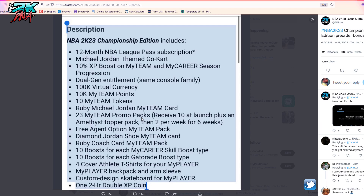There are 23 MyTeam promo packs - you receive 10 at launch plus an Amethyst topper pack, then two per week for six weeks. Also a free agent option in MyTeam pack, Diamond Jordan shoe, Ruby coach card, 10 boosts for each MyCareer skill boost type, 10 boosts for each Gatorade boost type, four cover athlete t-shirts for your MyPlayer, a MyPlayer backpack and arm sleeve, a custom design skateboard, and a two-hour double XP coin.